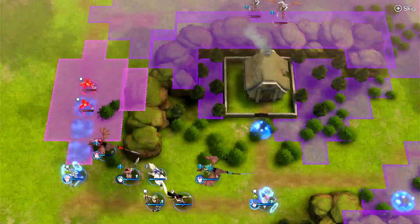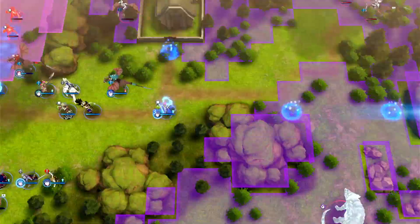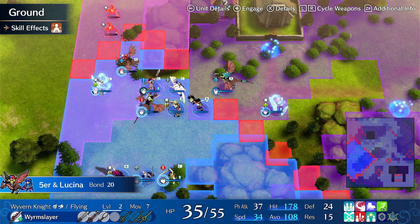Now this position's winnable. Corrin honestly is one of the strongest things. Lucina is also insanely strong — I would say those two are tied for the strongest emblem rings. Lucina allows so many nonsensical things with bonded shield. You can literally three to five man maps with Lucina bonded shield. And Corrin just allows you to stall and delay enemies.